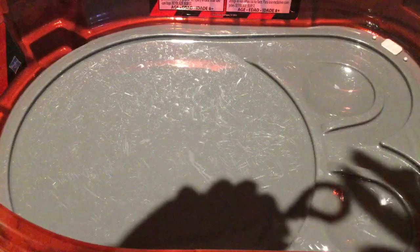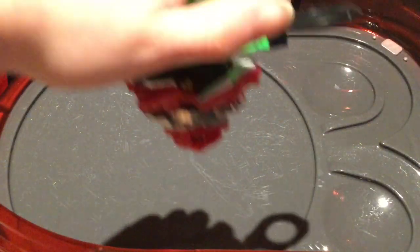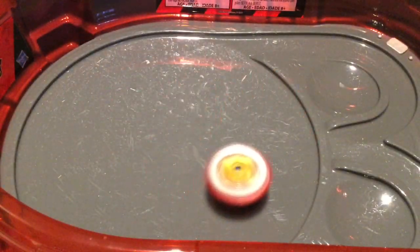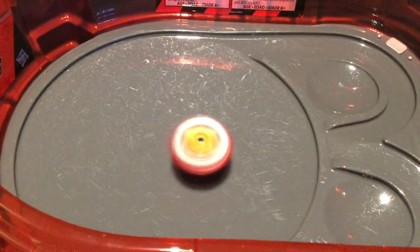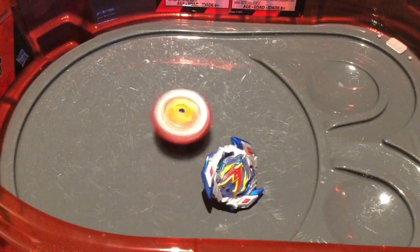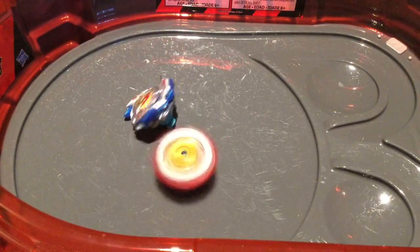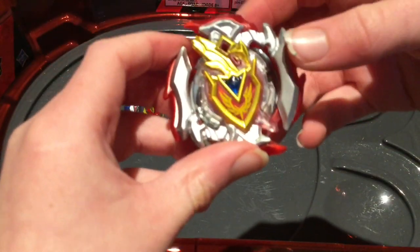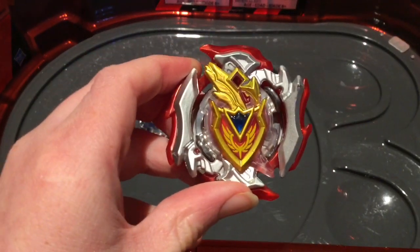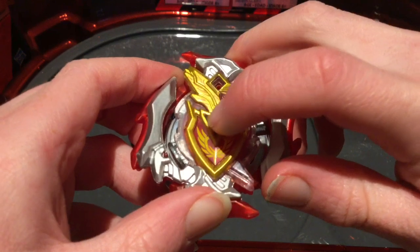So let's go into the next battle. I will be doing Achilles in stamina mode and Valtteriak in normal mode. 3, 2, 1, let it rip! Valtteriak is going crazy. And Achilles with the win — Achilles gets a survivor finish with no damage whatsoever. I really like that gem inside there. It's cool, a nice little touch.